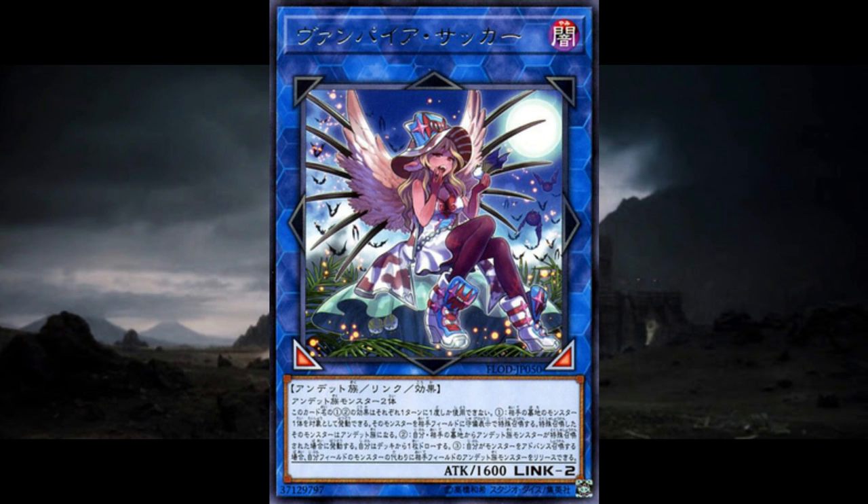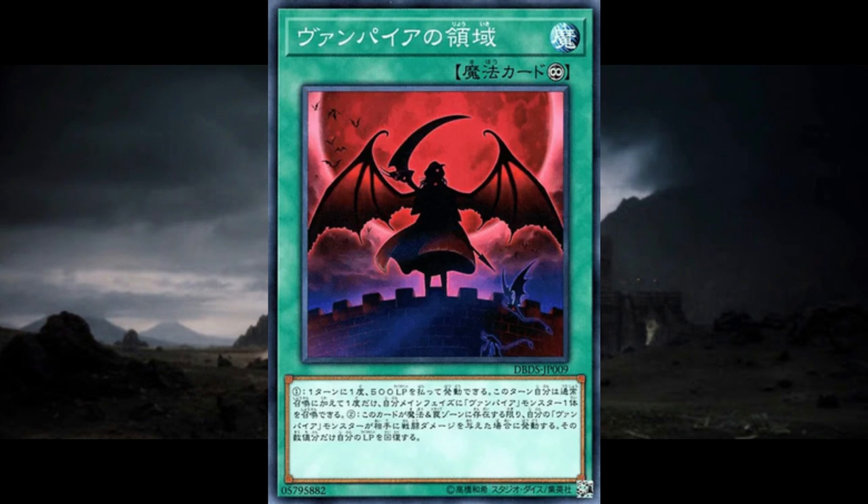But if you've already used your normal summon, then how are you going to vampire kaiju your opponent? Now that we've moved on to spell cards, I can introduce you to Vampire Territory. It's a continuous spell that lets you pay 500 life points to normal summon or set a vampire in addition to your regular normal summon. On top of that, Territory gives you life points whenever you deal damage to your opponent equal to the amount of damage dealt, which makes me think that Fraulein and Territory put together is going to make for a mean win condition.